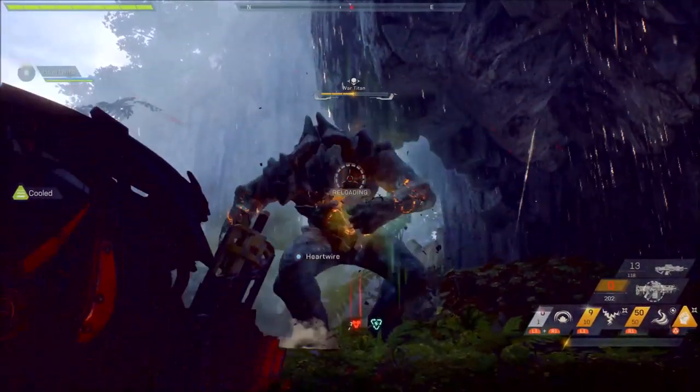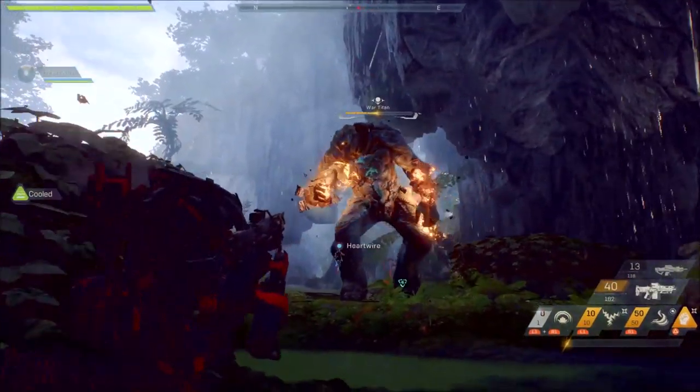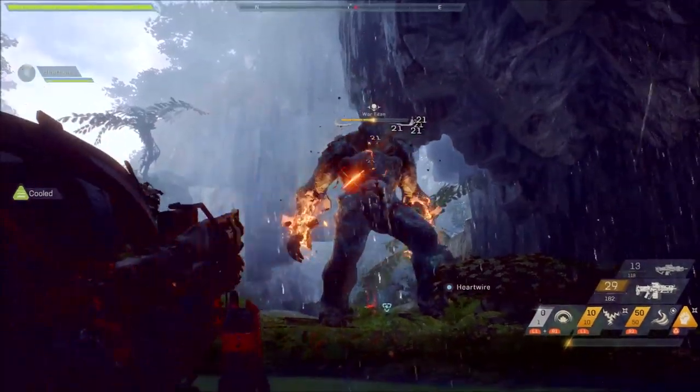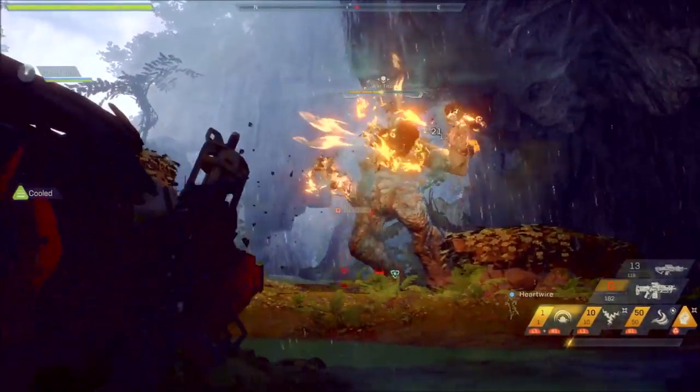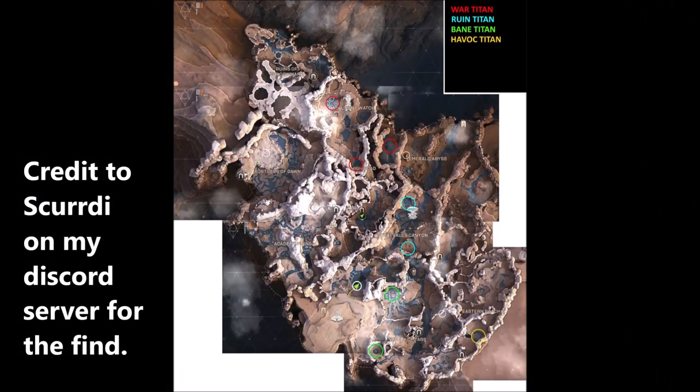Naturally, if a titan has already been defeated on the instance you're in, you will simply have to go back to Fort Tarsis or the launch bay and then go back out to free play in order to see if they are there. The 4 locations are Valley of Tarsis, Eastern Reach, Great Falls Canyon, and Monument Watch.